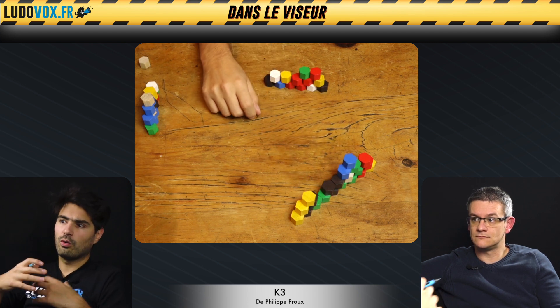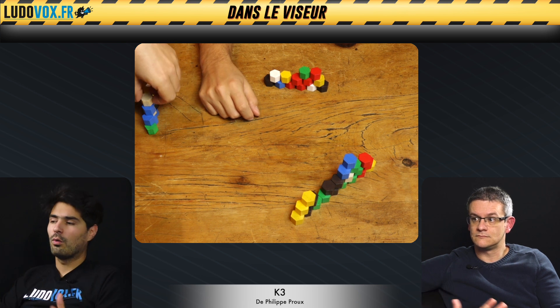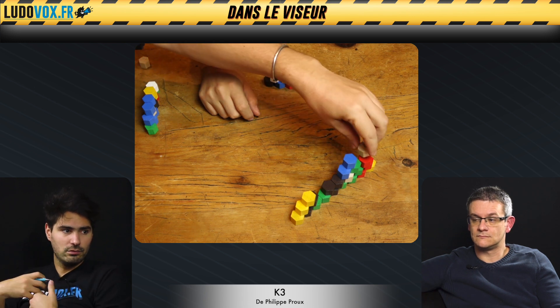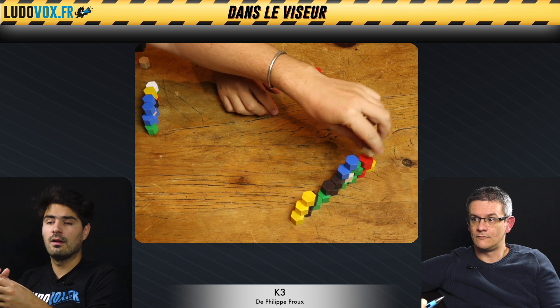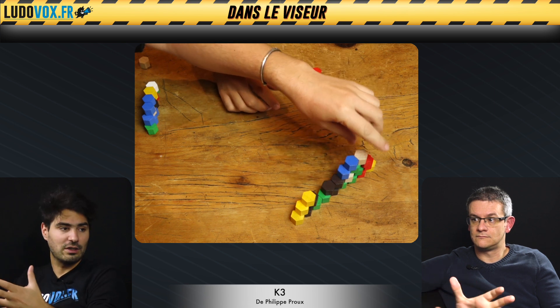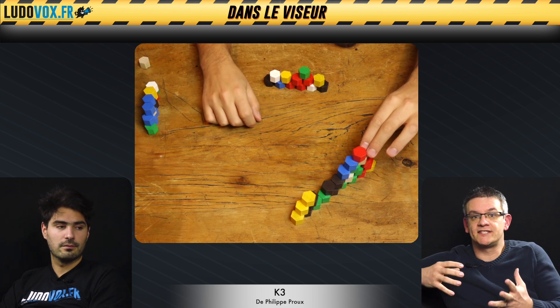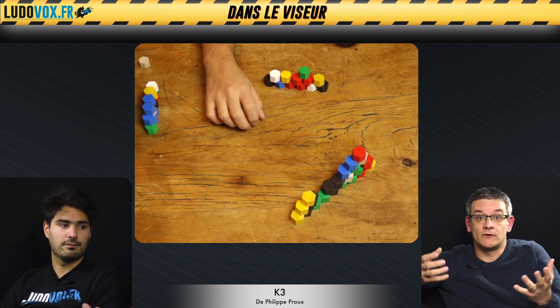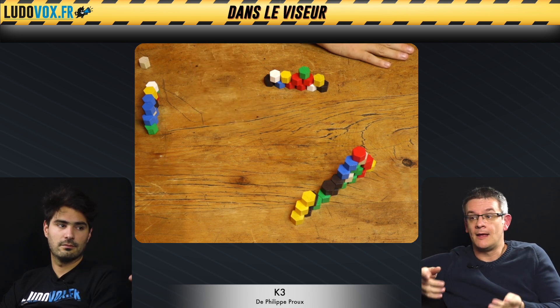Il faut savoir quand les jouer et où les placer. Le jeu se joue en deux phases : d'abord le moment où on construit notre pyramide personnelle avec nos pierres — on tire les pierres du sac et on les agence — et après le moment où on va construire le K3 ensemble. Ce petit mélange des deux nous amène à se demander si c'est du chaos ou de la stratégie, parce qu'on va juste poser des pierres les unes sur les autres en fonction de ce qui nous passe devant.